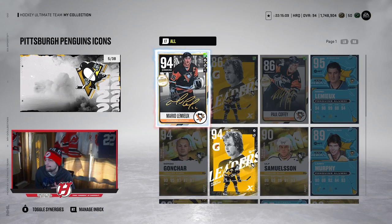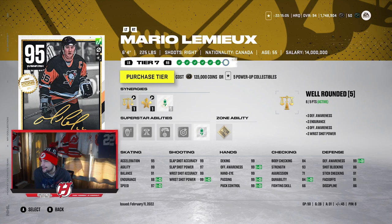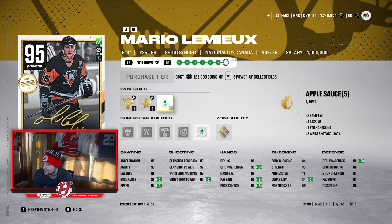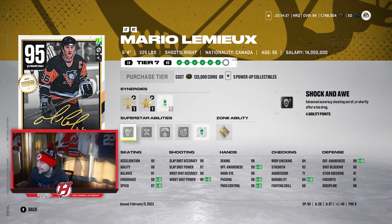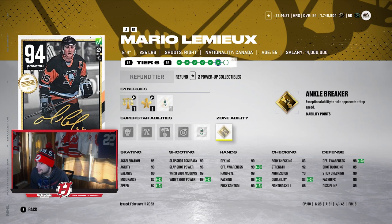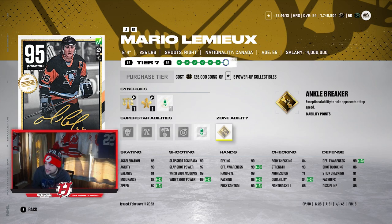I actually have this guy — it's going to be Mario Lemieux. Obviously he's endgame already at 95 overall. He's 6'4", 225, well-rounded. Distributor is currently active on him. He has 95 Excel, 99 Agility, 91 Balance, 88 Endurance, and 97 Speed. His shot is 99, 97, 99, and 99. I mean, what more can you say about this card? It is absolutely cracked. Such a good card. He's got Shock and Awe, Third Eye, Puck on a String, Snipe, All Alone, and Gold Ankle Breaker. His abilities might not be the greatest, but he doesn't need them — he's a 6'4" card that's going to have 99 Speed pretty imminently. He'll be 98 Speed in a week. Pretty ridiculous card. I love Lemieux in pretty much every aspect — he's so good.